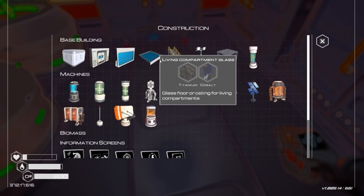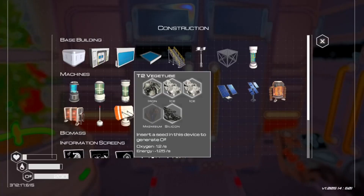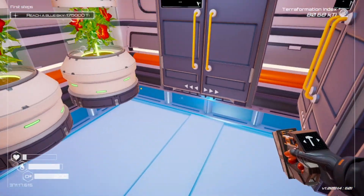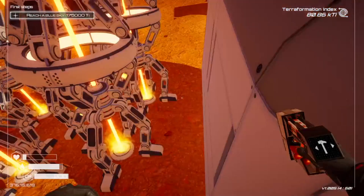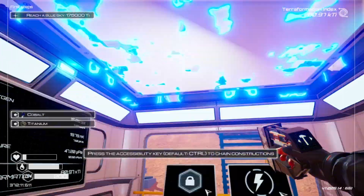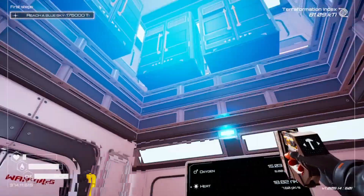Glass floor or ceiling for living compartments — titanium and cobalt, I have both of those. I need to build another one though. My materials are going down. There we go, now we can see everything up there. We got like two layers of glass.